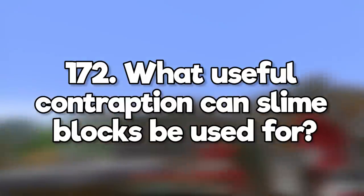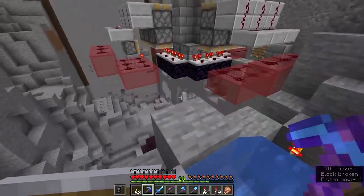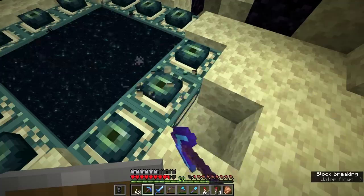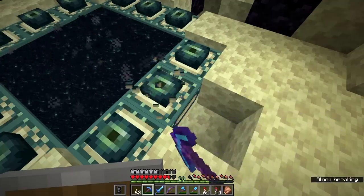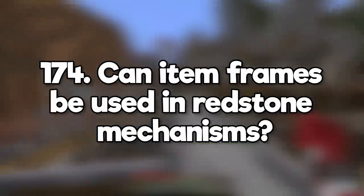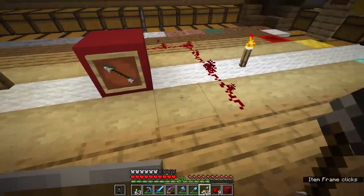What useful contraptions can slime blocks be used for? Flying machines and TNT duplicators are really useful once you start using them. Can you silk touch end portal blocks? Nope, end portal blocks are one of the few blocks that cannot be broken or acquired in survival. Can item frames be used in redstone mechanisms? Yes, comparators can be used to measure the rotation of an item in an item frame.